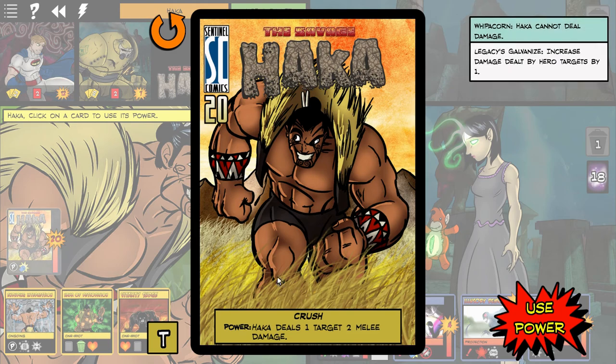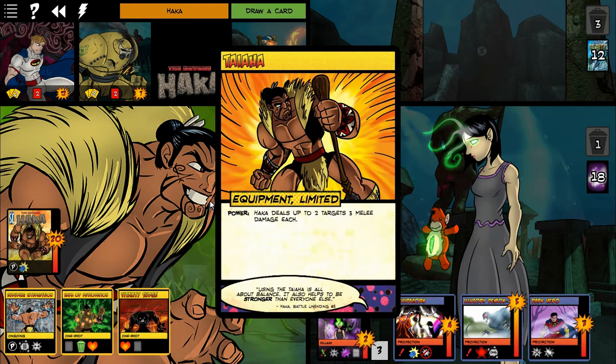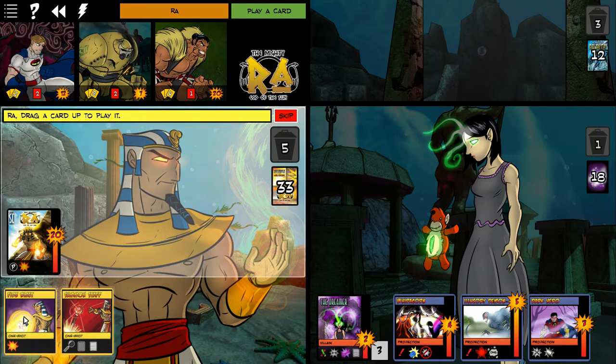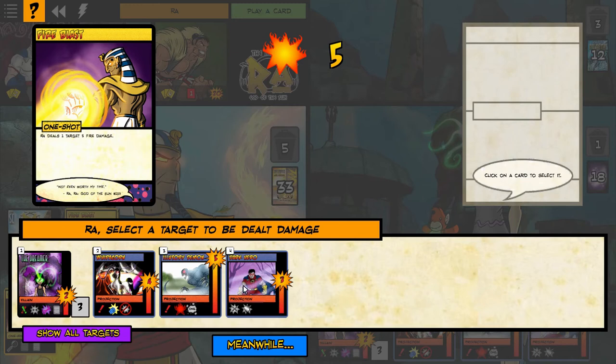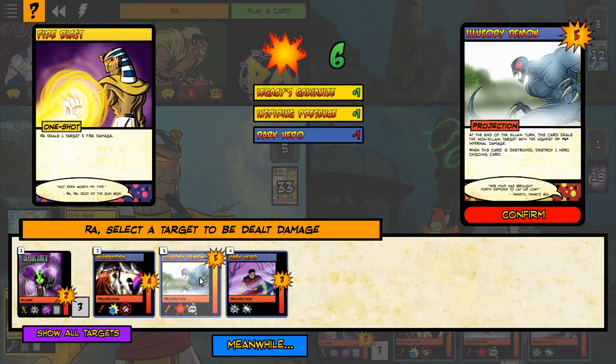Now I'm tackling the dark hero, but it's going to be a slow slog because of that minus one. But he's down to three, so we're getting closer. Hawka can't do any damage because of the Whippecorn — so that's a moot point. I'm just going to heal up and we're on to Ra.